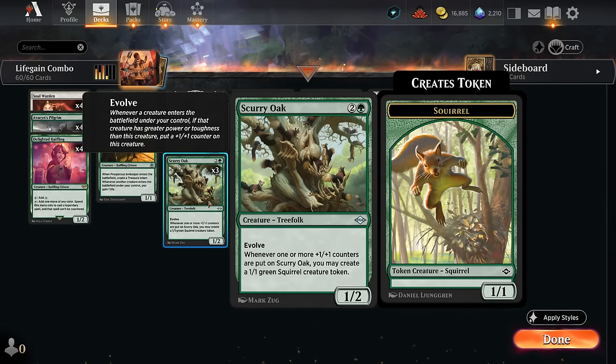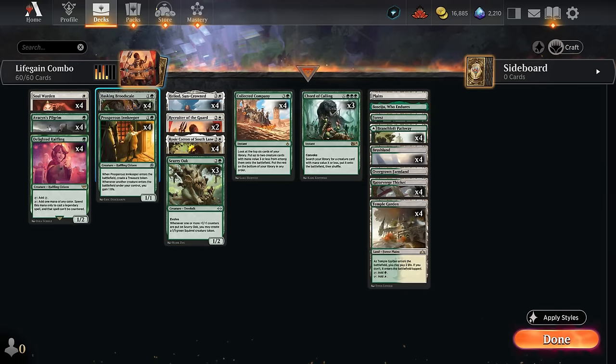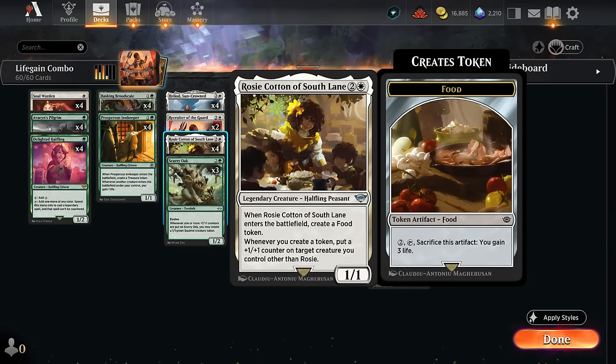Scurry Oak has evolved, and whenever a plus-one counter is placed on it we get to make a 1/1 Squirrel token. Both Brute Scale and Scurry Oak can go infinite with Rosie Cotton — a 1/1 that when it enters makes a food token, and whenever we create any token we can put a plus-one plus-one counter on a target creature we control other than Rosie.